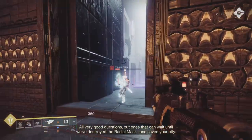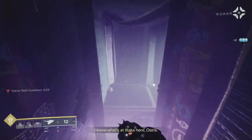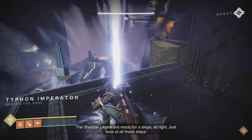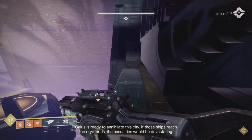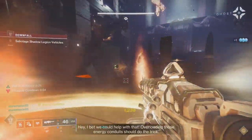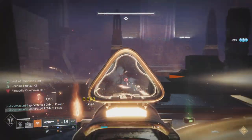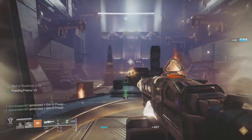I stayed with firebolts because I was thinking Dawn Chorus would make up the difference and enhance scorch enough for ignitions — which I was wrong about. But firebolt grenades deal scorch damage over a wide radius, and with the Touch of Flame aspect they have a larger diameter, so you're applying more scorch in a bigger area, theoretically setting off more ignitions.